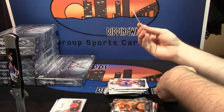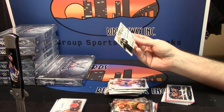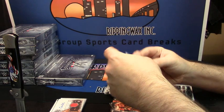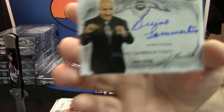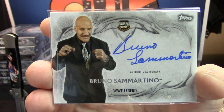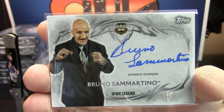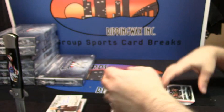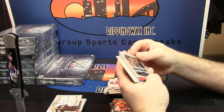Another on-card auto — the legend, Bruno Sammartino. Dang, and on card. Action man — Cena vs. Wyatt.